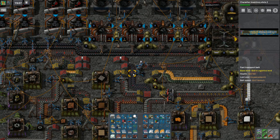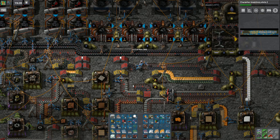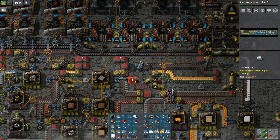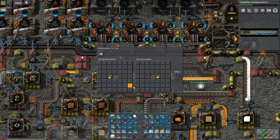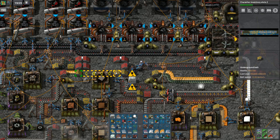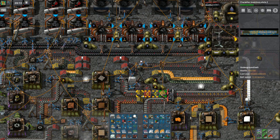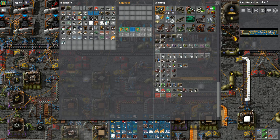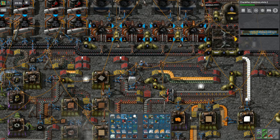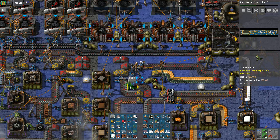So here's my idea. What I'm going to do is I'm going to put a buffer chest right there and do something like this and go from there, and this is real risky with my power situation and all.